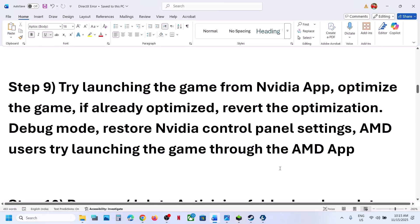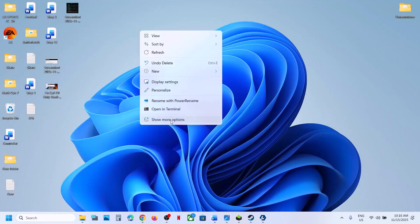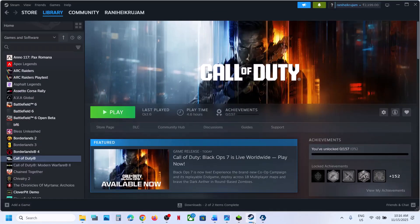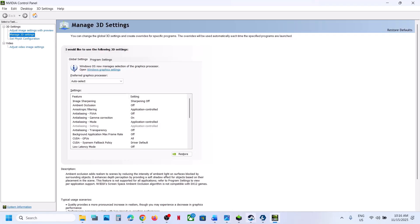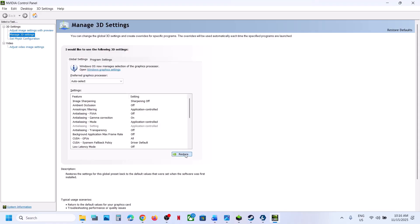The next step is to restore Nvidia Control Panel settings. Right-click on the desktop, click Show More Options, then click Nvidia Control Panel. Once it is open, go to Help and put a check on Debug Mode, then try launching the game. If that does not work, go to Manage 3D Settings, then Global Settings, click Restore, click Yes, and at the bottom right hit Apply. Then relaunch the game.